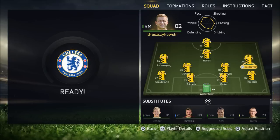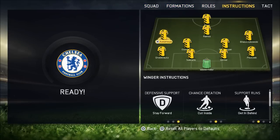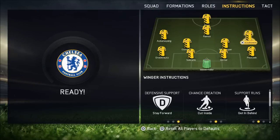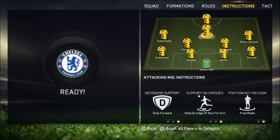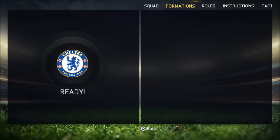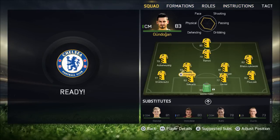The fixture list isn't kind to us, because we are playing Chelsea away and Man City at home in the next two games. And two of our best centre-backs, Hummels and Subotic, are both out injured. I make five changes from the previous game and try out a new, slightly defensive formation, because Chelsea away is a very difficult game. I want all the front four players to get in behind the defence, Mkhitaryan can go forward, Gundogan will stay back to cover the defence, and the fullbacks will overlap.